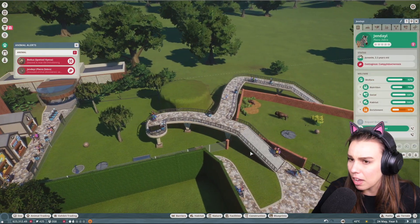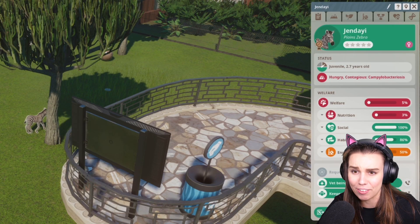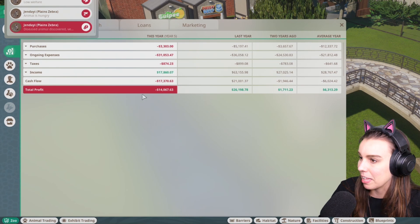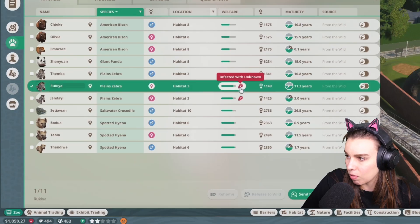Excuse me, what is this — the sign's on fire! I feel like my animals are gonna die and I'm really worried. Oh my gosh, they're hungry, they're contagious, they have campylobacteriosis. This place is a hot mess, an absolute hot mess, and our total profit keeps going further and further down.